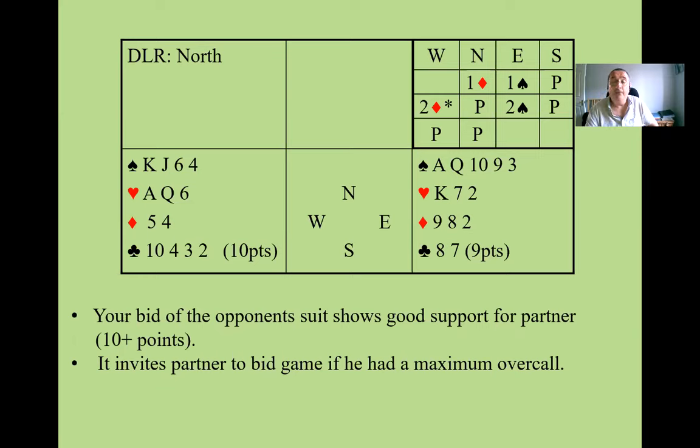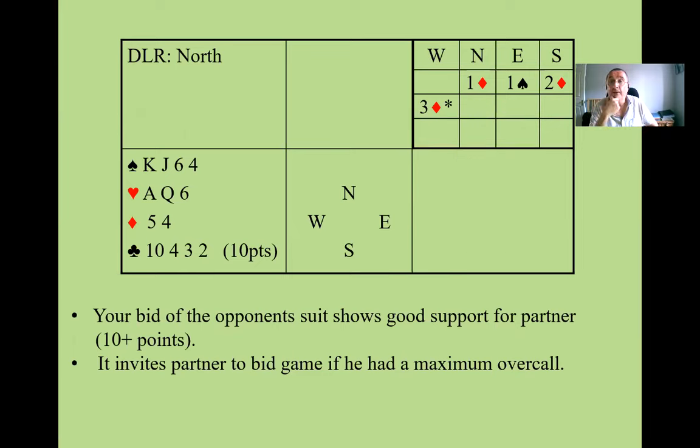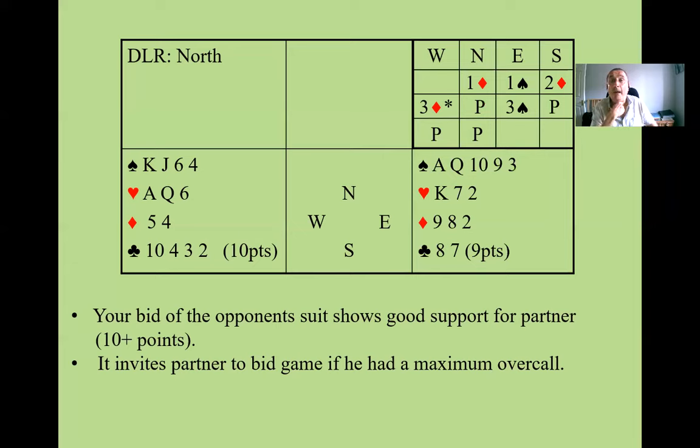Sometimes the bidding has gone further — for example, one diamond, one spade, South bids two diamonds. For West to bid the opponent's suit, he has to bid three diamonds, committing the partnership at least to the three level. Again, with a minimum hand, East would sign off in three spades. Looking at both hands, you'll probably make three spades but no more, losing two clubs and two diamonds — the third diamond you can ruff, making nine tricks.